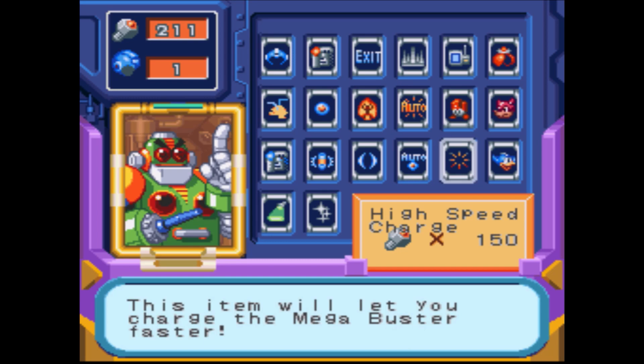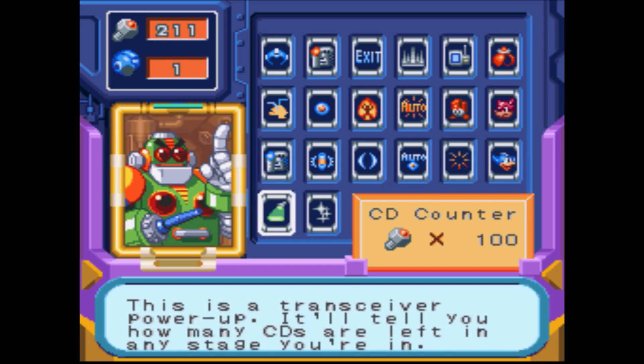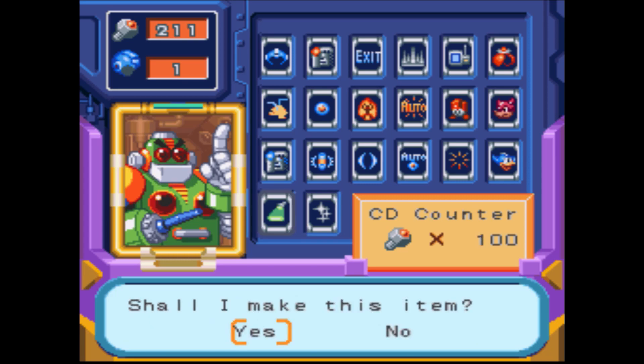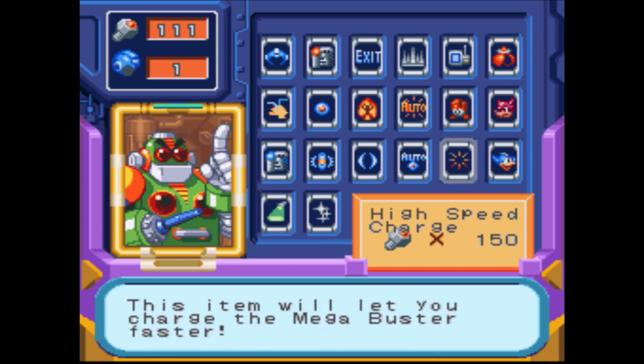High Speed Charge — I'm going to let you charge the Mega Buster faster. That is useful. And Beat — he will bring a barrier for you, absorbing some of the damage you take. Very useful to have if you want to protect yourself. CD Counter is a transceiver power that tells you how many CDs are left at any stage. CD Finder shows you where any CDs might be buried so you can have Rush dig them up. I'll get this ahead of time though.